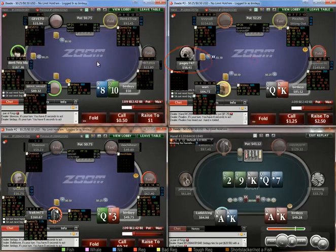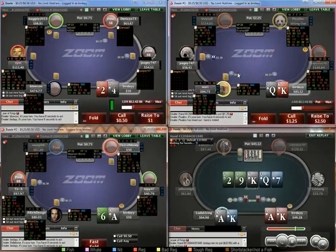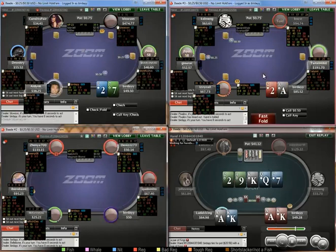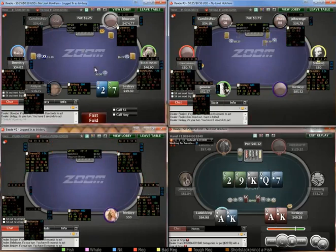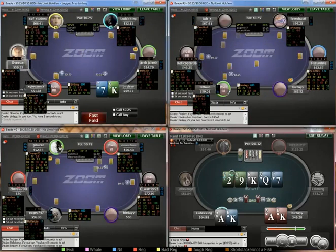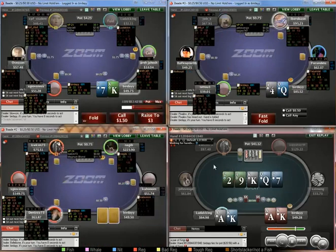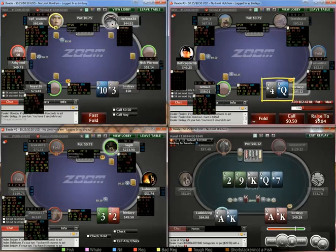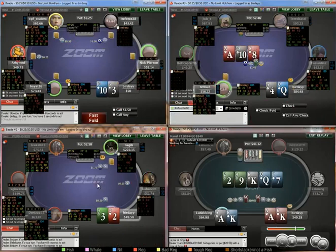The weaker player opens UTG — probably think about doing all three options here, but I'm just going to fold. Ace-deuce suited is a little bit too weak to raise. Q-4 off is pretty weak, but we have two weaker players in the blinds so I think it's okay to raise.